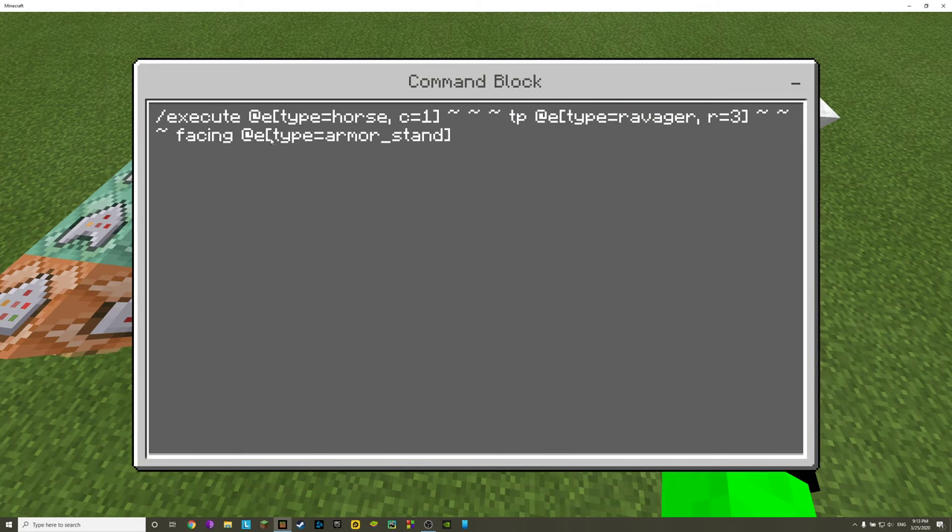We're going to use the execute command. I know it looks big and jumps around, so I'll make it as simple as I can. The execute command lets us point at a specific mob and do things relative to it. We execute at a horse: @e[type=horse,c=1]. 'type=horse' targets every horse entity, and 'c=1' targets the one horse closest to the command block. Then tilde tilde tilde means at the current position of that horse.